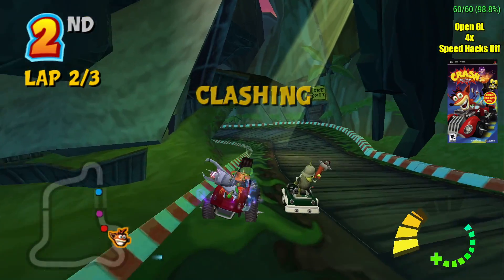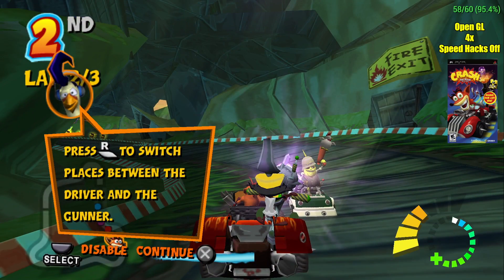Who's your daddy? Wanna drive? Wanna shoot? Hey! You can do either with the swap move, baby. Press the R button and you can swap places between the driver and the gunner.